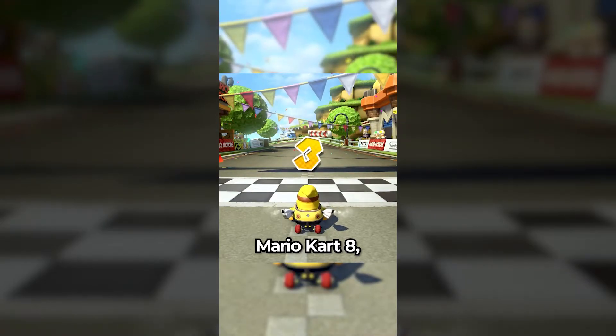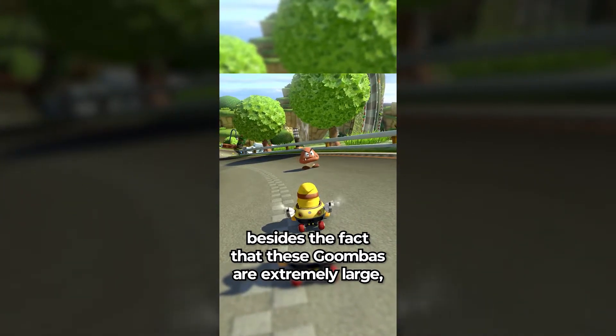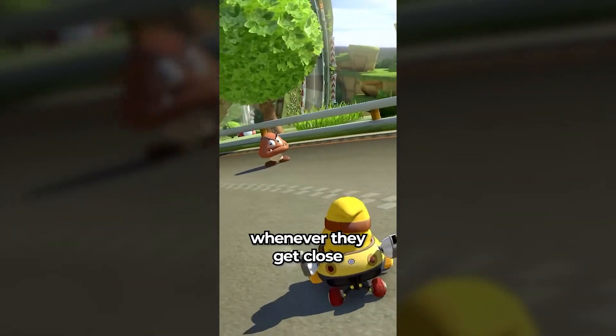Did you know that in Mario Kart 8, whenever you're on a racetrack with Goombas — besides the fact that these Goombas are extremely large — they will look towards the player whenever they get close?